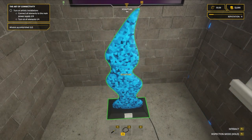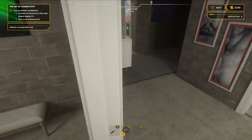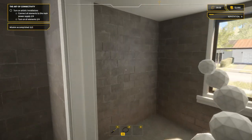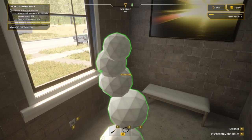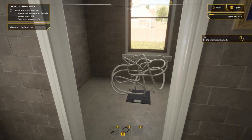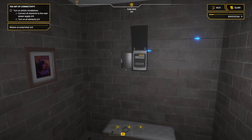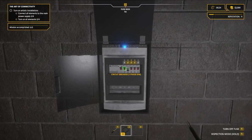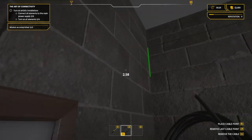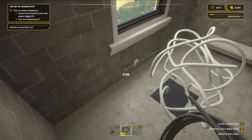Those two lights are now on - excellent. We still need to connect this remaining element, and that one should be turned on as well. Connect all elements - so this one and this one. We'll start with the easier one: from the cable here, running up to the wall, straight to the edge, through here, right down to the bottom and down to the socket position.